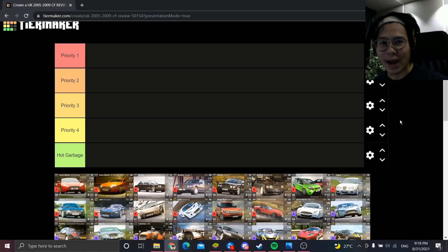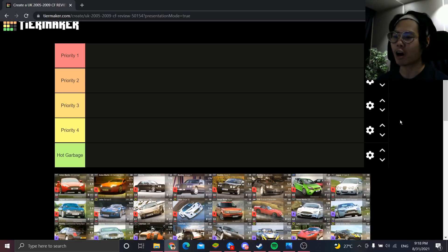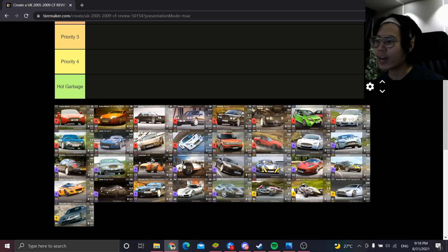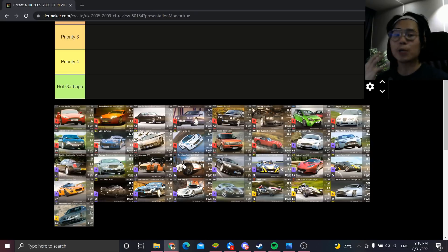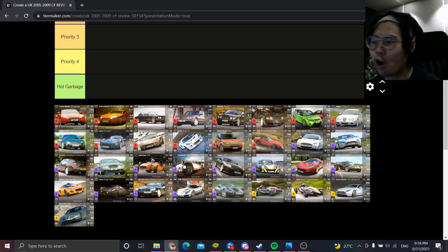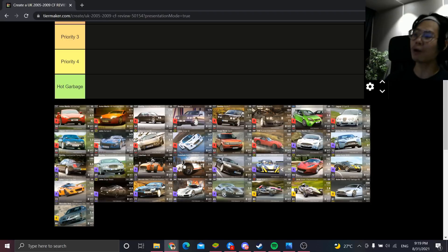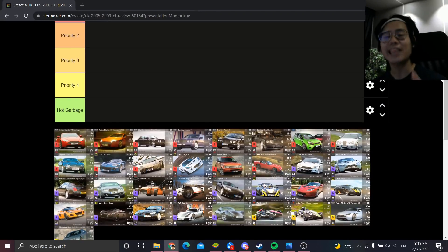Blossom is back with another episode at South Drive, reviewing the UK 2005 to 2009 Carbon Fiber pack currently in the store. What makes this pack special is that it's one of the few packs which highly increases your chances of getting a Superlight. Because the Caterham is eligible in this pack, you have a significantly higher chance at getting the Superlight — making this essentially the Caterham Superlight pack.